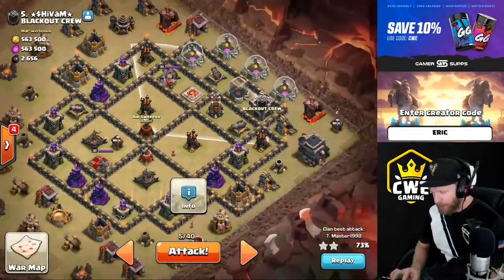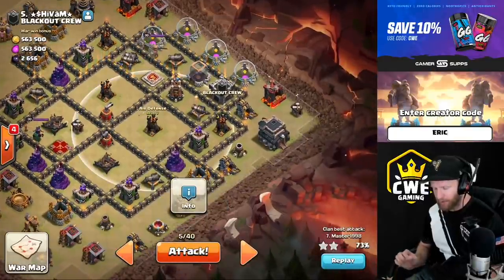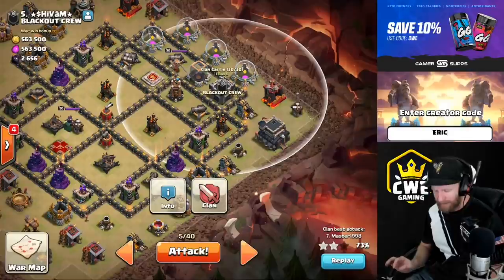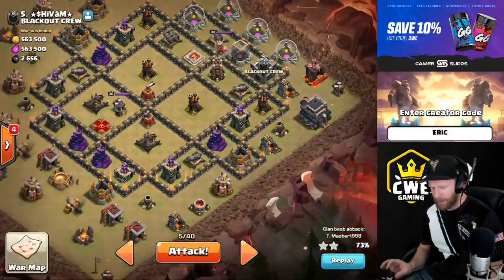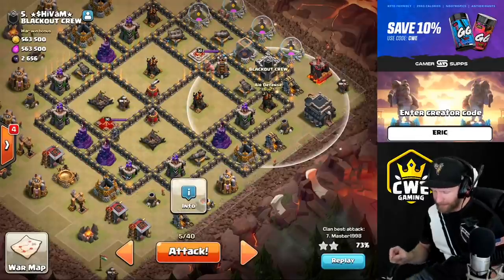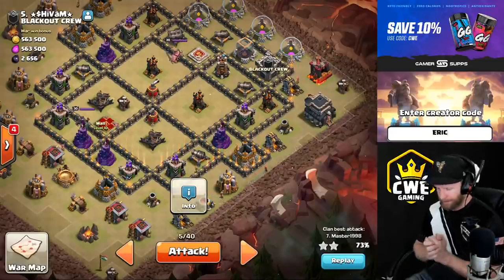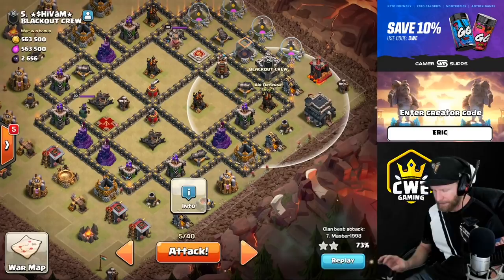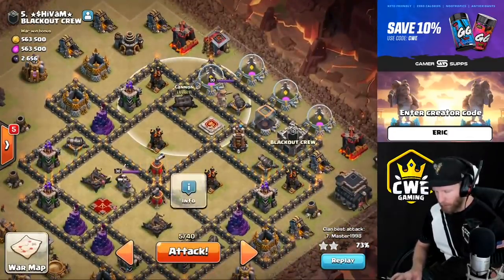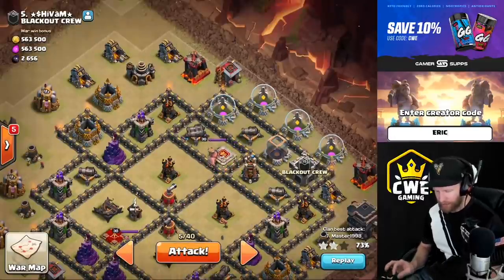We can actually have a quake hit both air defenses even though the lightning can't span that distance — three here, three here, quake to cover both, then three without a quake will destroy the air sweeper. We'll charge where the air sweeper was pointing with our dragons, kill off that CC very early, then go into these air defenses using a donated lava hound to tank while my dragons push in. I'm not entirely sure if I want to use the rage fighting the enemy queen or while fighting the air defenses — either way, getting those air defenses down quickly is key.